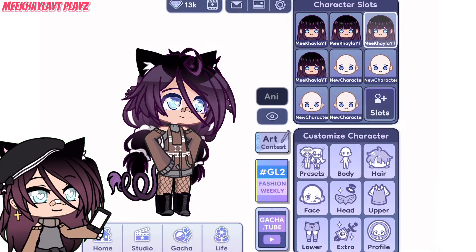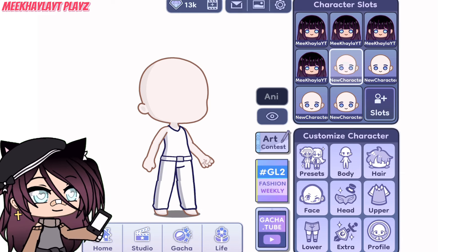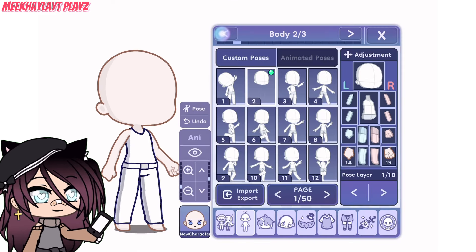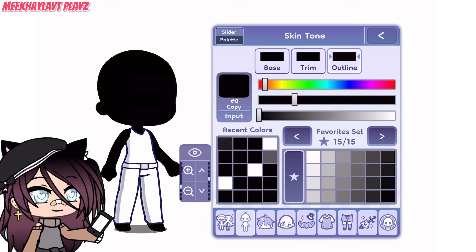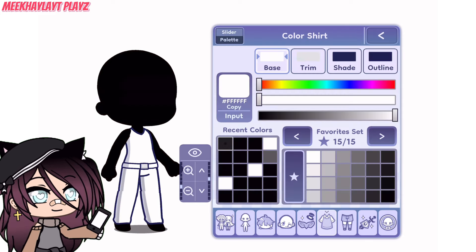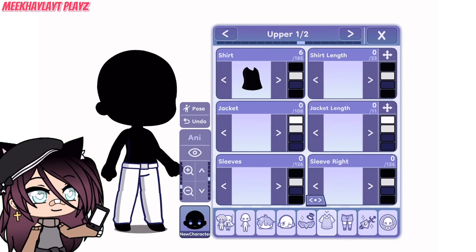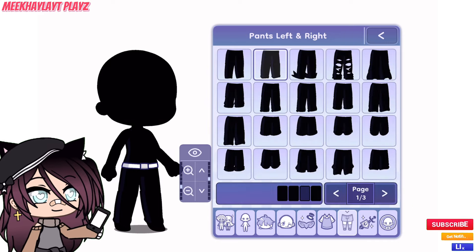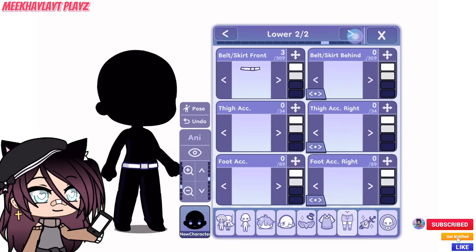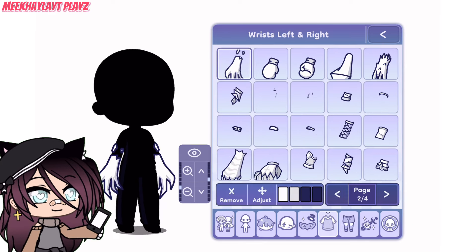Alright, let's enter Gacha Life 2 and make the peekaboo character. I've watched the video and that's what the tutorial says, so let's begin making the peekaboo character. First things first, we have to make everything black. And after we color everything black, we need to add in his claws and color them red. Do you guys think this is gonna work?